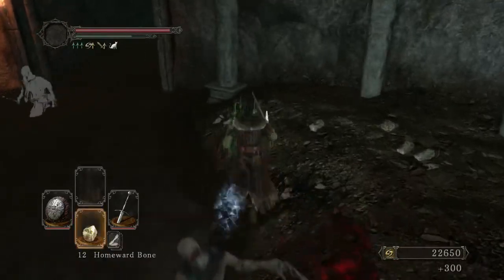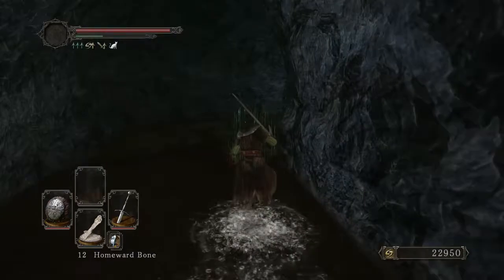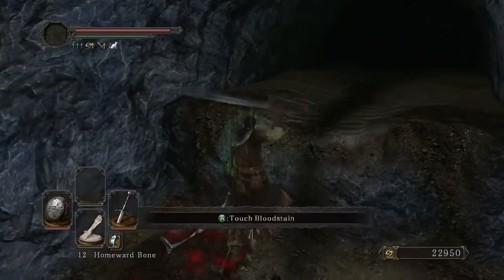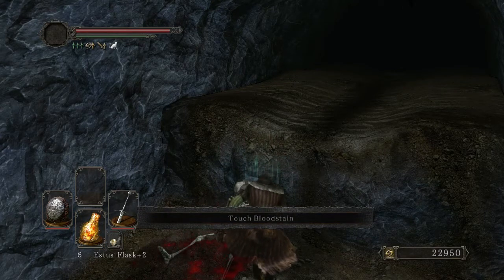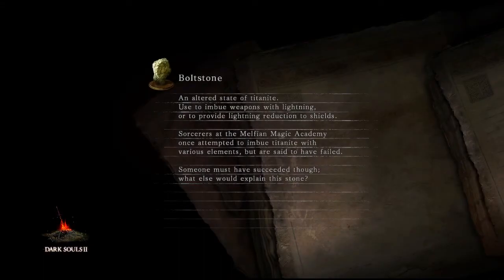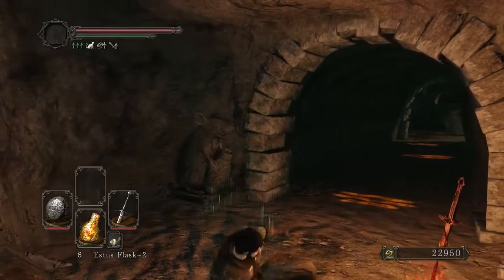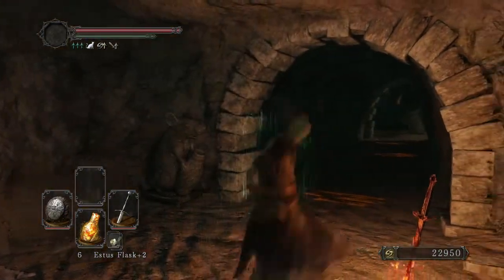I'm just going to Homeward Bone back out so I get another chance at that lizard and can get the Ash Knuckle Ring, because it's actually extremely useful for heading on to the multiple phantom boss fight in Shulva, since you've got all those petrification statues and little lizard buddies.